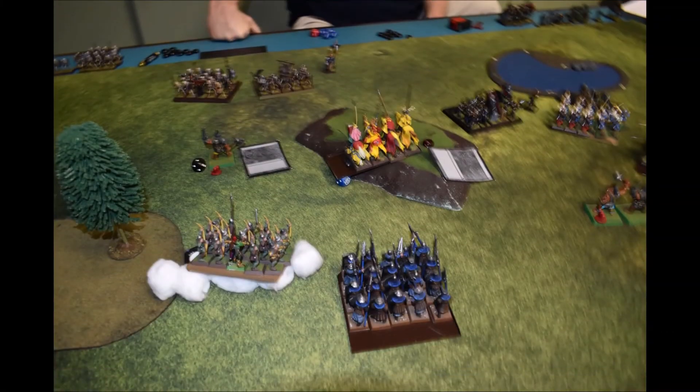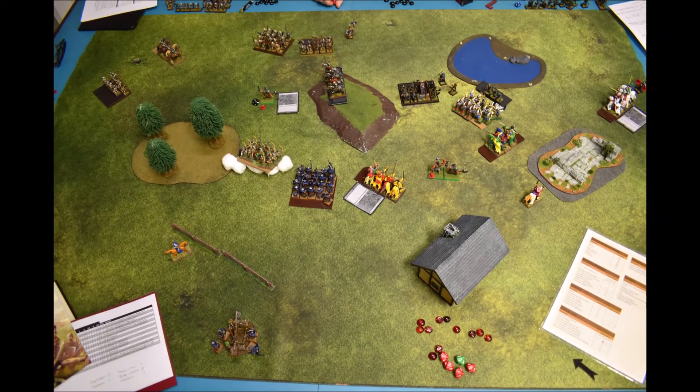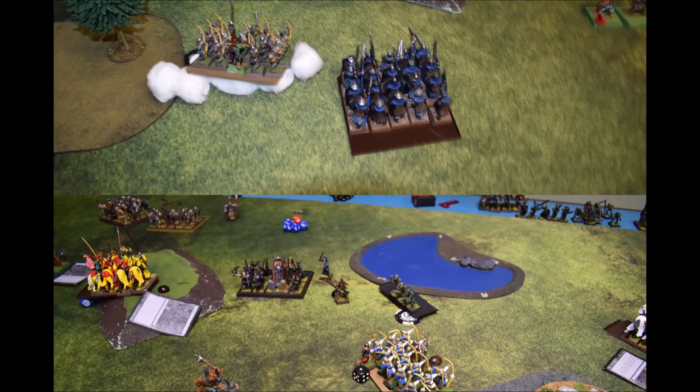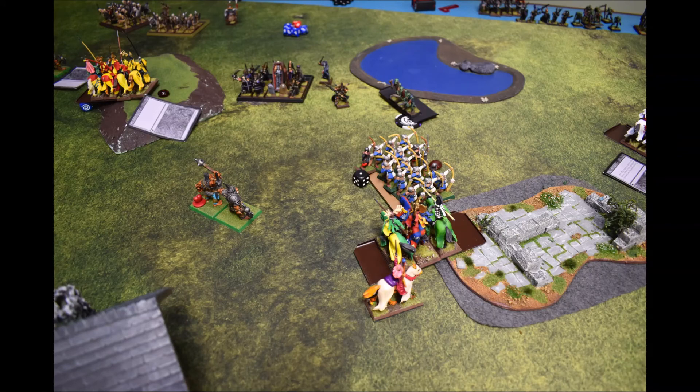Based on that, I took the biggest threat — the knights on the hill. My knights did a wheel, easily came within charge range, slammed into them, and actually eliminated them with some good rolling. There's a captain in the unit and one of them is a champion die, and it was to the flank — another plus one. The revenants do have the crumble rule, but not the mindless rule.